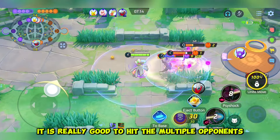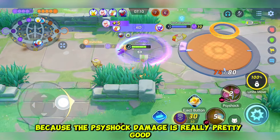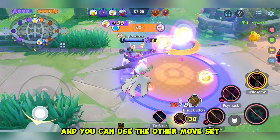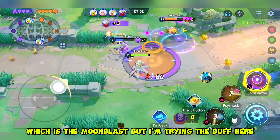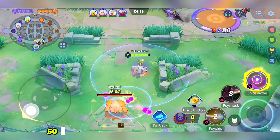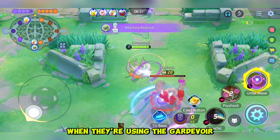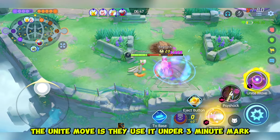It is really good to hit multiple opponents because Psy Shock damage is really pretty good, and Psy Kick also. You can use the other moveset which is Moon Blast, but I am trying the buffed combo here — Psy Kick and Psy Shock — which is pretty good in this game. A lot of players use their Unite move under the 3-minute mark, so be careful of that.